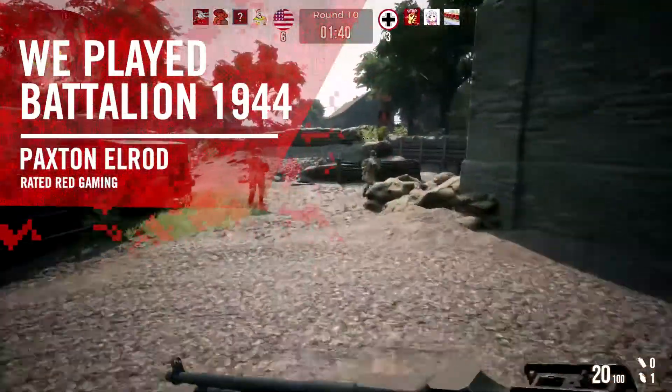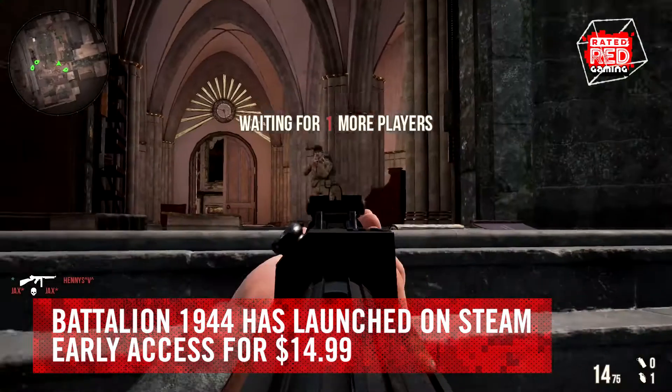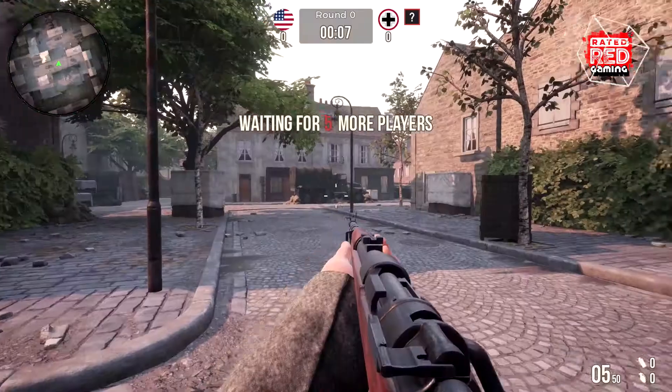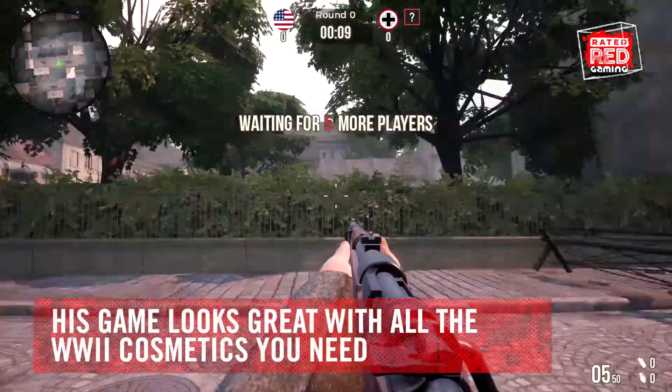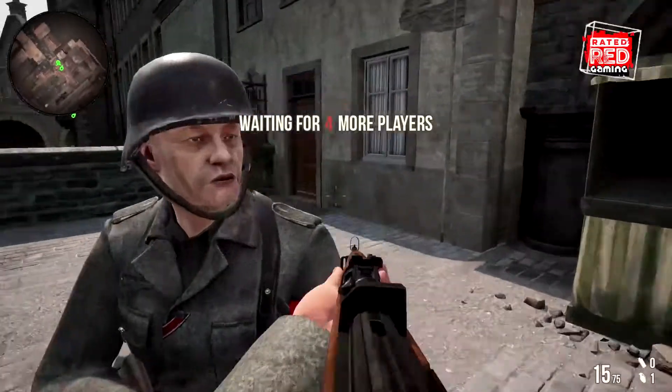Battalion 1944 just launched on Steam Early Access for $15, and we jumped right in to shooting some Nazis. The game looks great — it's got everything you'd expect out of a World War II title, including the awesome guns and uniforms from that era.